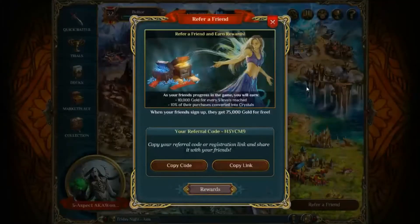First things first, refer a friend. If you aren't playing Spellweaver yet and you're watching my channel, use this referral code when you start playing and you get 75,000 gold for free, right off the bat. If anyone wants to use my code, H3YCM9, I'll leave it right here so you can pause and write it down. 75,000 gold for you, 10,000 for me every time you level up, and I get a little bit from whenever you make a purchase, although I don't expect a lot of people to be making purchases. So if you want to use my refer-a-friend code, it's right there — you can see it and I'm circling it.